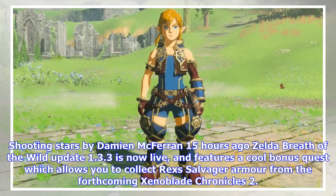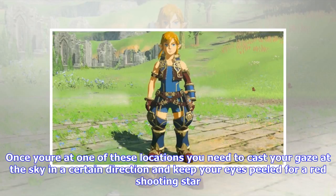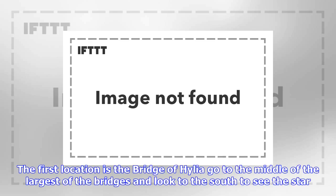Zelda Breath of the Wild update 1.3.3 is now live, and features a cool bonus quest which allows you to collect Rex Salvager armor from the forthcoming Xenoblade Chronicles 2. To find all three pieces of the armor, you have to visit specific locations during the night. Once you're at one of these locations, you need to cast your gaze at the sky in a certain direction and keep your eyes peeled for a red shooting star. Watch where it lands and visit that location to find a chest with a piece of the armor inside.